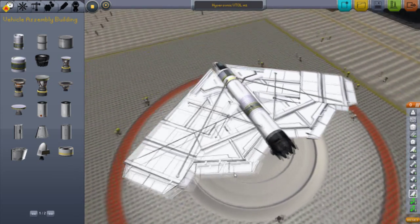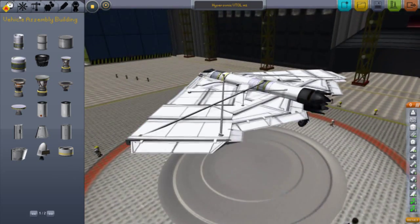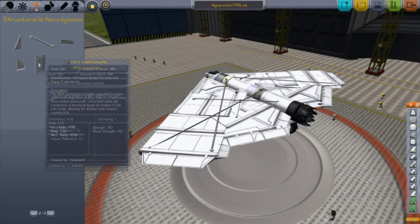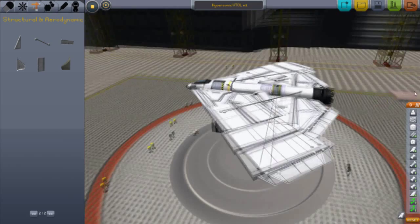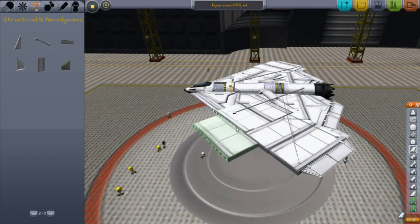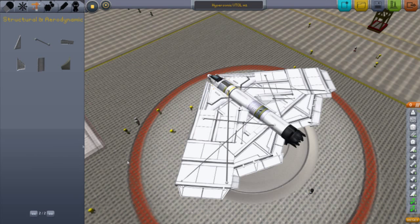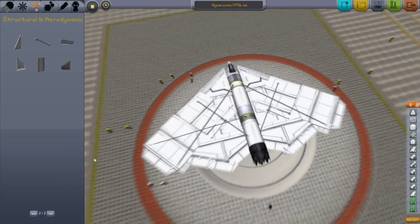We've got a whole bunch of wings here that I've disconnected, as you can see. Let me show you how I place them. We've got a wing connector — I'll put one here, just like that, and keep placing them right next to each other in any order, using the W, S, D, and E keys.